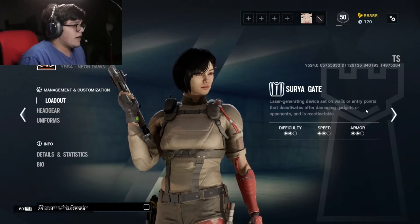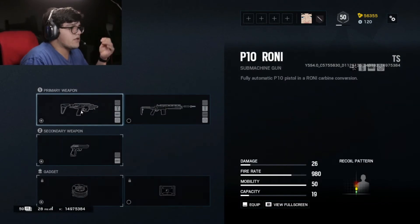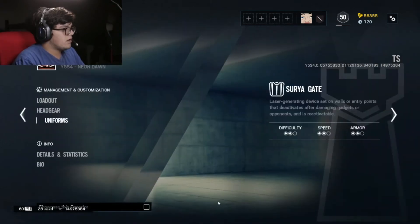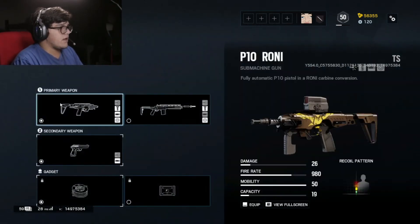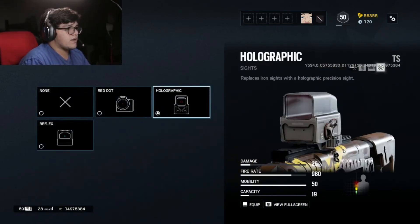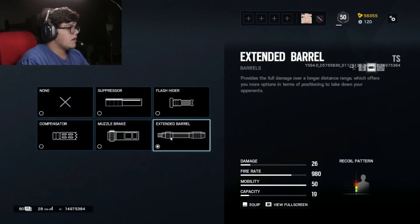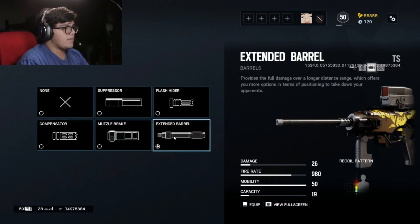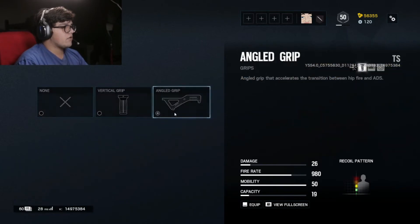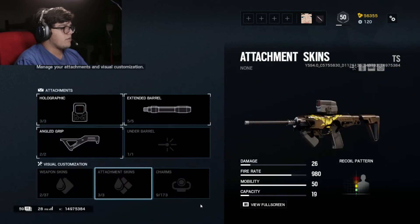She's got a scar on her face looking like the Joker. She's got the P10 Roni, which is only fitting for her name — Aruni and the Roni, pretty fitting. I like the Roni a lot — always running the holo graphic sight, it's really awesome on this gun. Every time I play Mozzie, it's the P10 with the holo. Flash hider, extended barrel or compensator — I'm going to run extended barrel because you really want that damage at range. Angled grip is always better than vertical grip if you're playing on PC; if not, go ahead and use vertical grip. Lasers are pretty much useless with this gun.